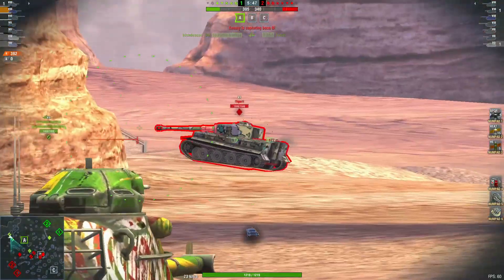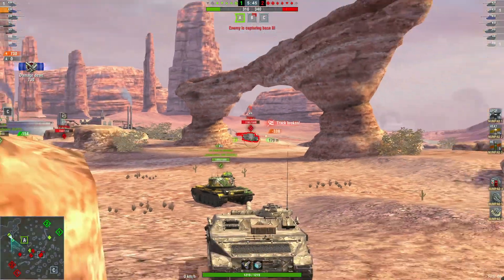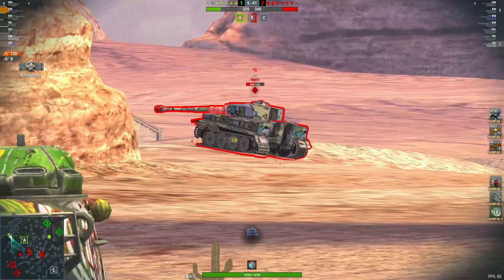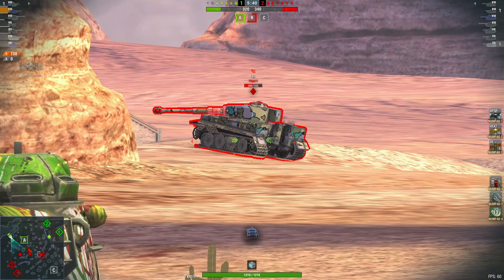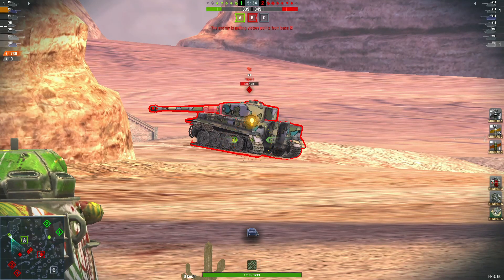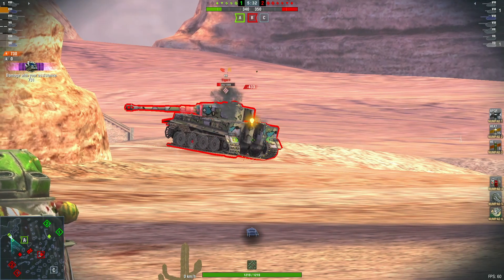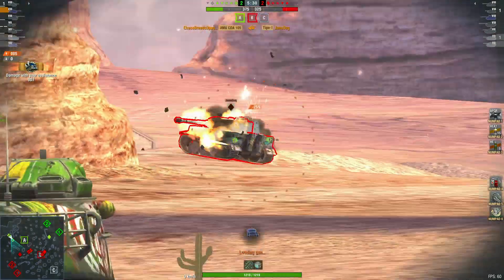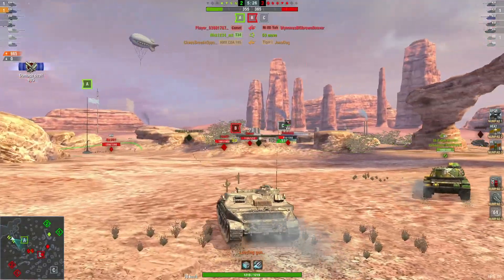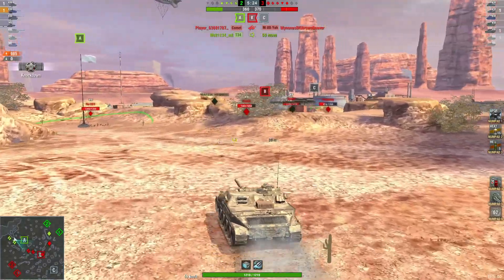So far 392 damage — about to put another nice shot into him. Nice, tracks him in position, get some assistance damage there, and takes him out. One kill, 985 damage.